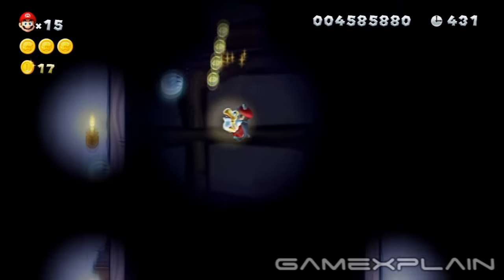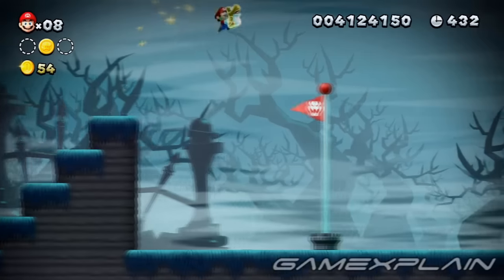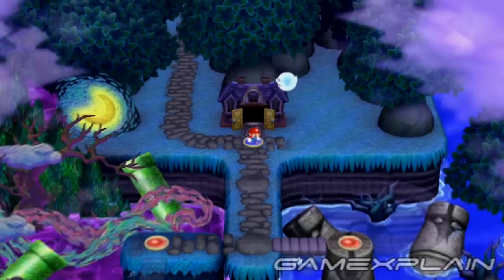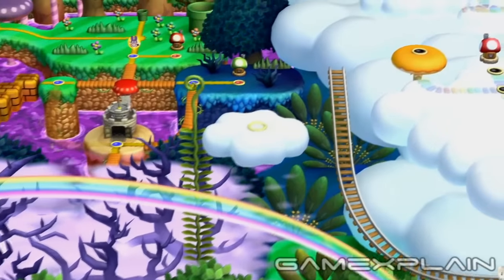This level also contains a secret exit. The door right past the third Star Coin leads right to the hidden flagpole. This will reveal the path to Soda Jungle's secret level, Flight of the Parabeetles.